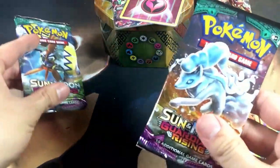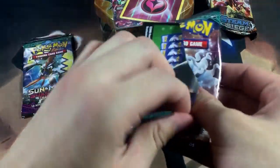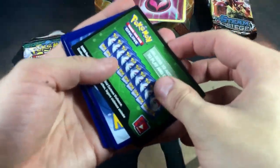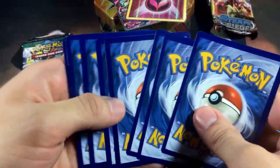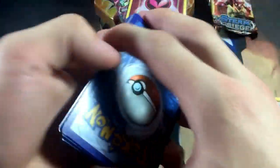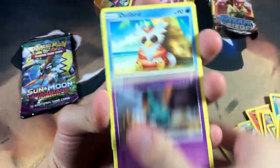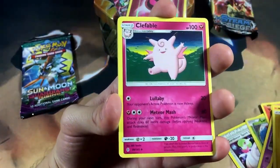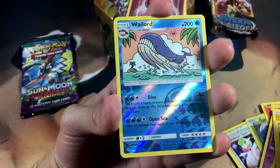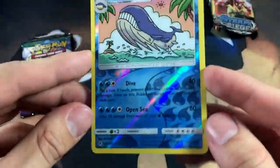Look at that beautiful combo right there. Now we're going into Guardians Rising — doing the last Koko tin pack last as the main feature. Wait, Alolan Ninetales is messing up the codes making it spoiled. We got a green code so obviously nothing special, but we got Machop, Trubbish, Delibird, Jangmo-o, Talonflame, Thunder Energy, Lampent, Clefable, Max Potion, and a Wailord rare reverse.